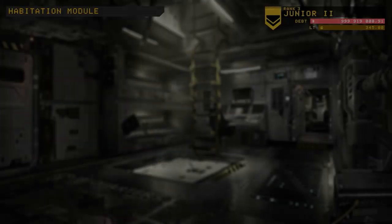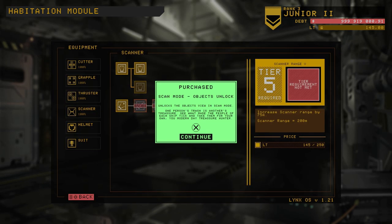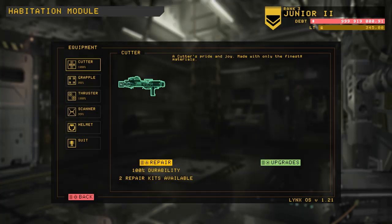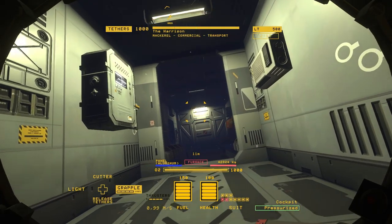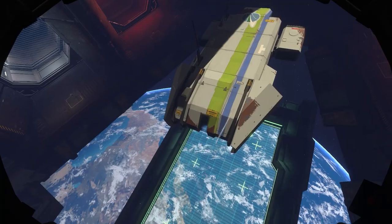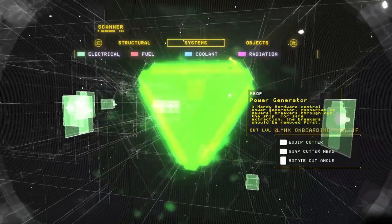Each shift begins and ends in your hab, your personal habitation pod. Here you can upgrade and repair your tools and gear, review your found audio logs and data drives, as well as select ships to work on in the salvage bay. The key to earning those credits to pay off your debt to Lynx is by completing work orders.